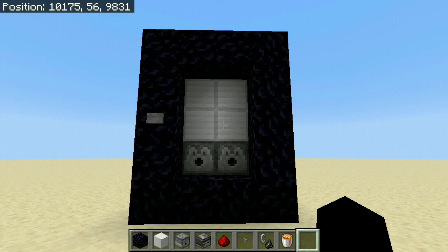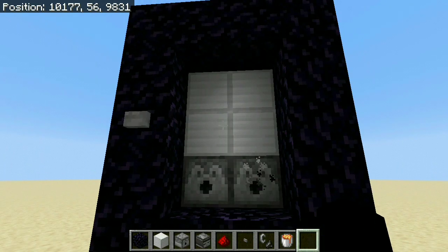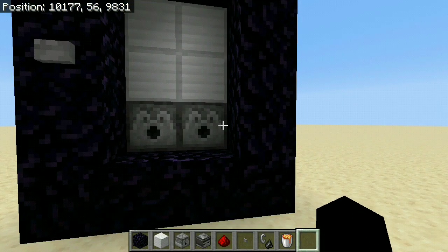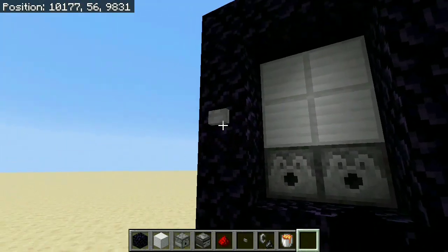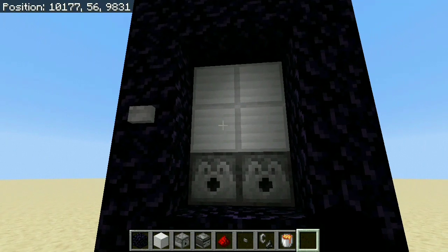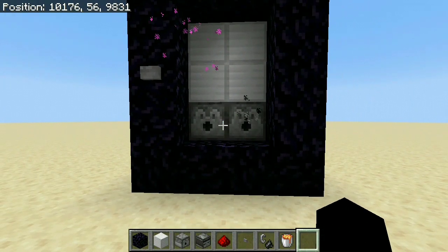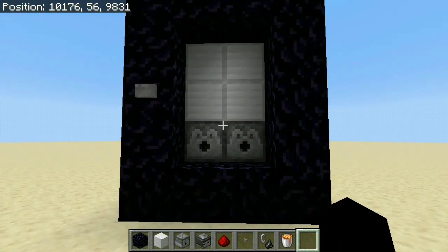So here we have it, this is our automatic nether portal useless machine — it does exactly what you think it does: absolutely nothing. If you press this button, the portal is going to turn on for a split second before being destroyed by lava. Of course, this could only be used in creative since you don't have to stay for a few seconds in the portal like you do in survival. But other than that, it's completely useless and really fun.